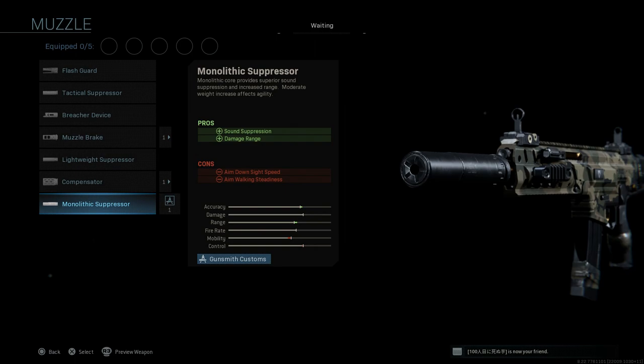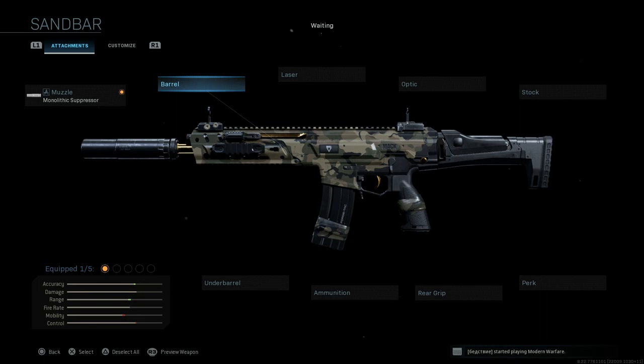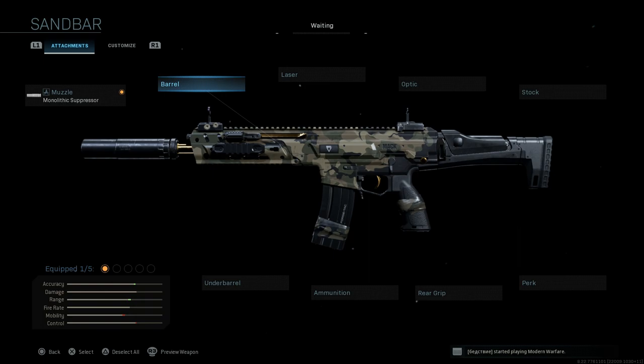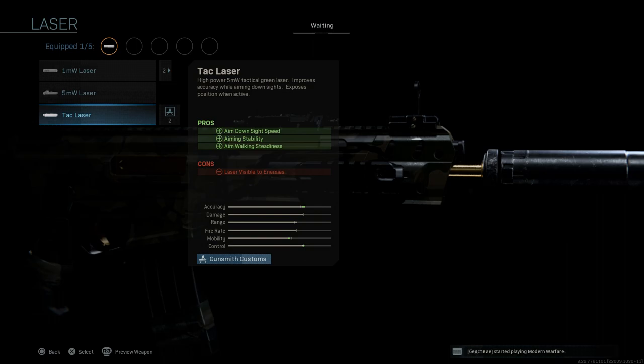The first attachment this comes with is a monolithic suppressor, which assists with sound suppression and damage at range, with the cons being ADS speed and aim walking steadiness. We're going to leave the base barrel, which I believe is about a 14 and a half inch barrel. Comparing it to something like the 16 and a half inch SOCOM barrel side by side, the base barrel looks to be about 14 and a half, which is actually the real-life barrel length for the HK433.